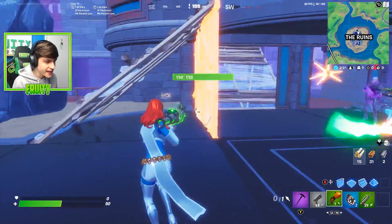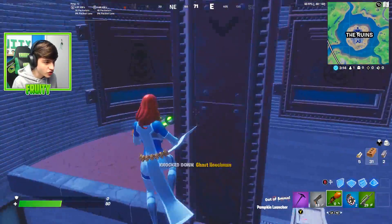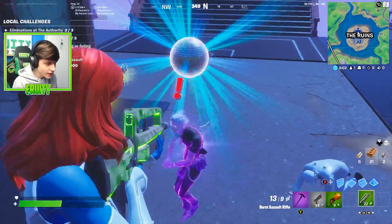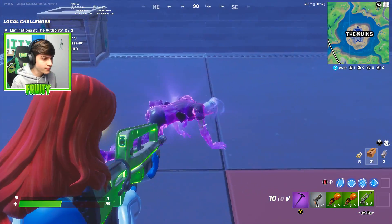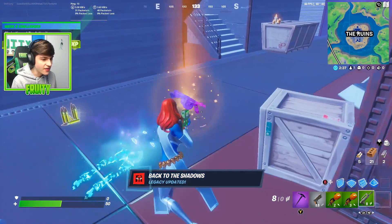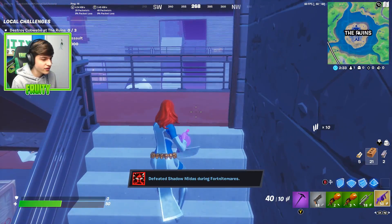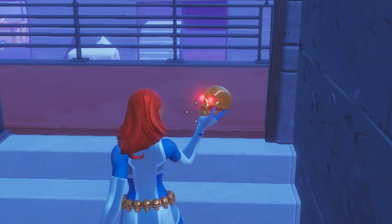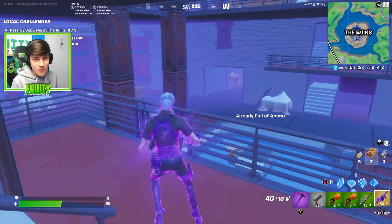We've found Ghost Midas, he is right here. I'm just going to use my RPG a few times to get rid of him pretty quickly. He does have the drum gun so you have to be careful, but I think we can hit him with a boogie bomb. Alright, let's finish it right here — there it is, we got rid of Shadow Midas. You want to walk up to Shadow Midas, eliminate him, and there we go. Hit the shapeshifter remote and as you can see, we are now Shadow Midas.